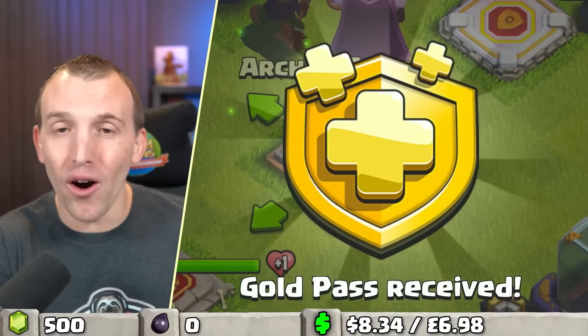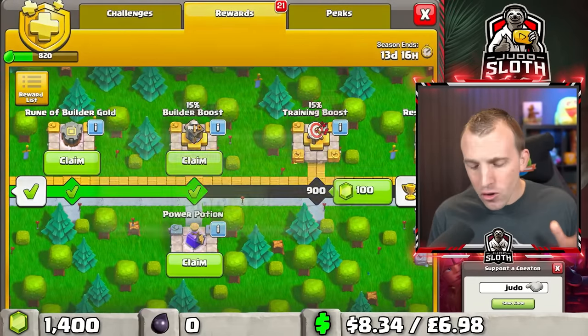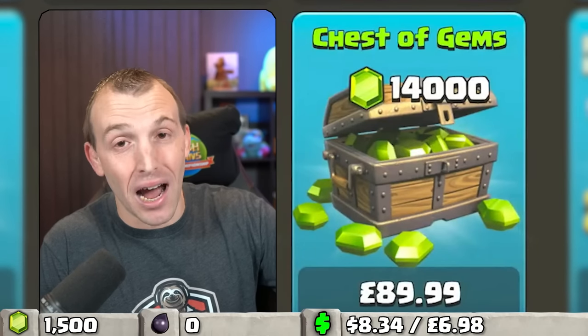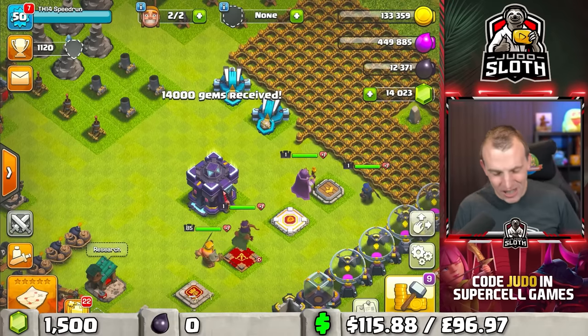There we are, the first purchase of many. But let's go into the gold pass and gem our way to... Oh my goodness, we need gems already. Let's get the 14,000 because we're going to need them. Purchase failed? Great. There we go, 14,000 gems.